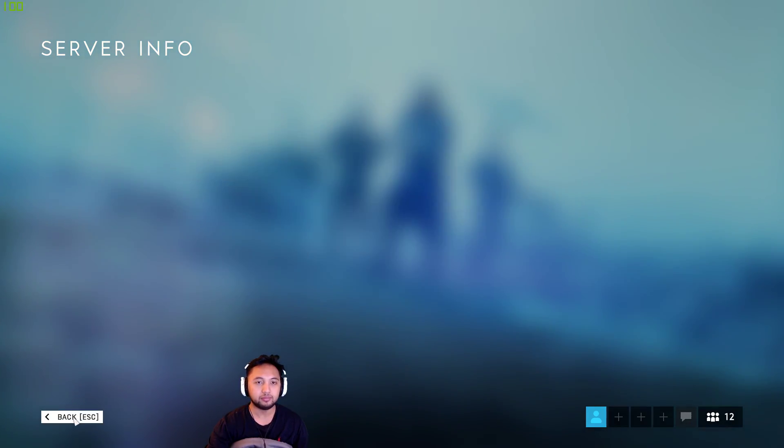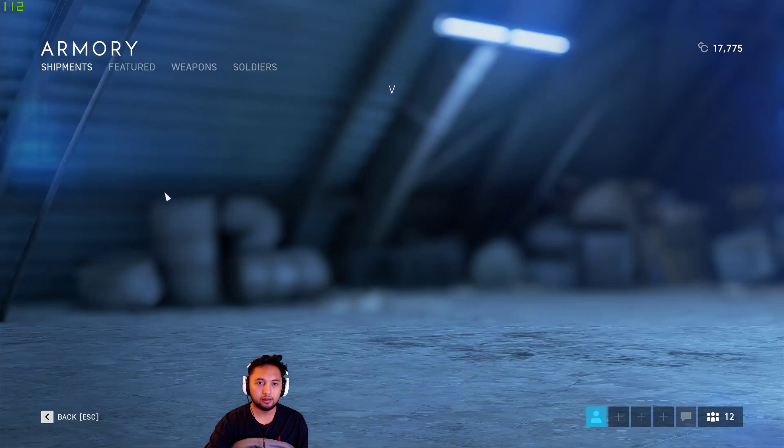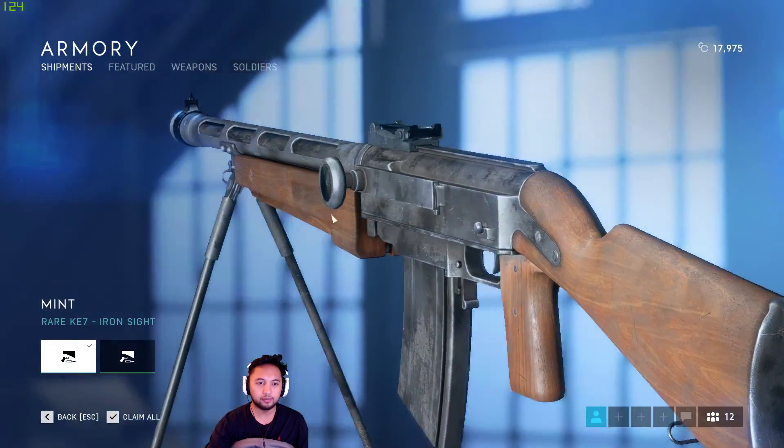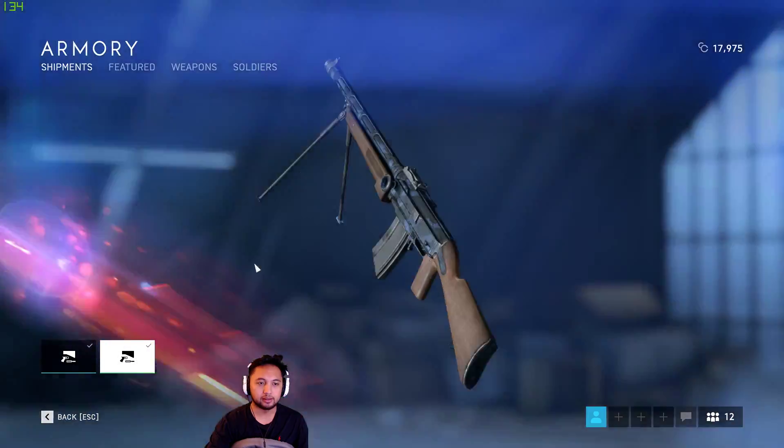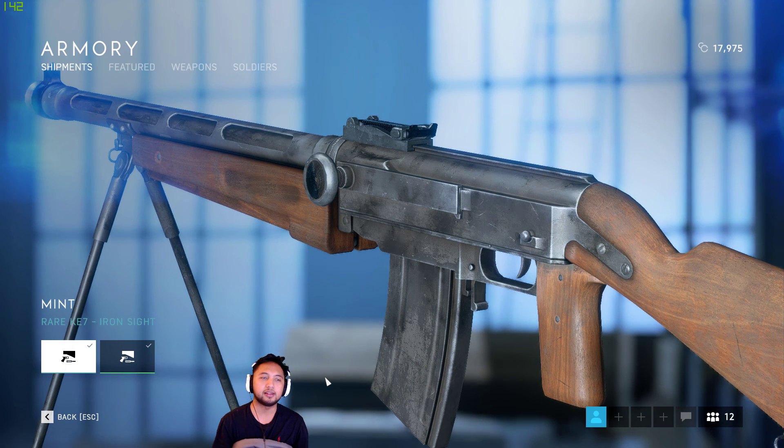Alright, let's go check out what we got in the armory. KE7 Ironsight Mint — we got a receiver too; I think that's just because of the level. But that's going to be it for this one. If you liked it, give it a thumbs up and a sub below. I'll catch you in the next one — thank you very much for watching. See you next time.